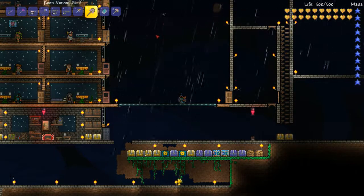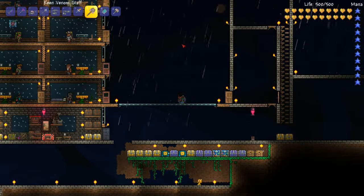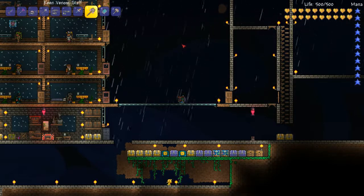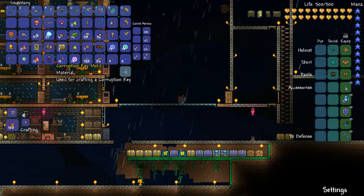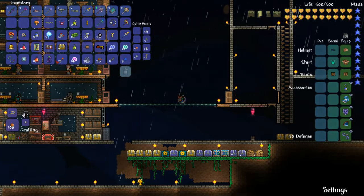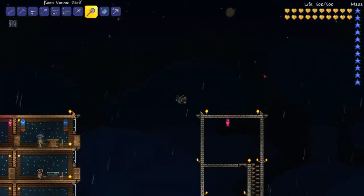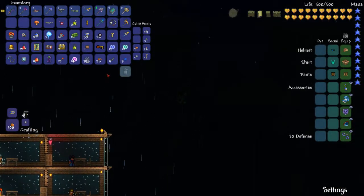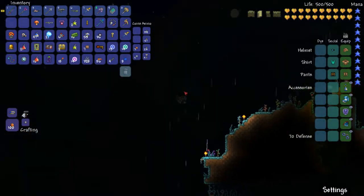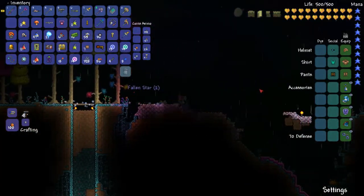Now we have this awesome Venom Staff, and we're going to need to fight Skeletron Prime again. I want to make a corruption key for us to use in the dungeon. The only problem is, when we killed Skeletron Prime, we forgot to collect the souls from him. As such, we don't have what we need to make that key, which is kind of depressing. But what we're going to do is fight him again and be sure to get the souls this time.